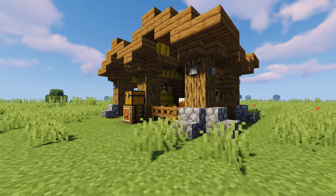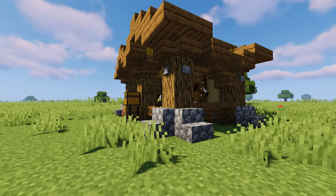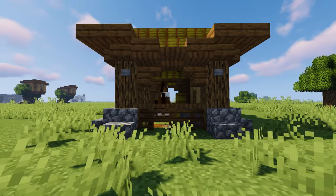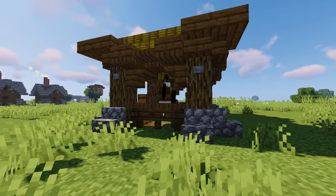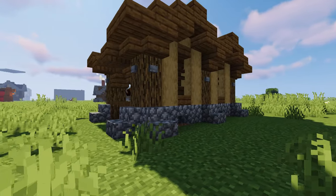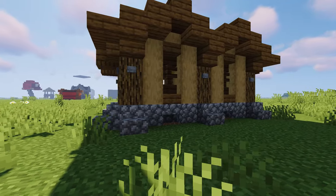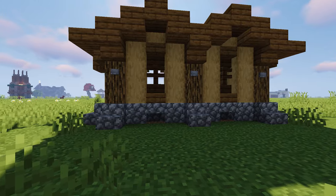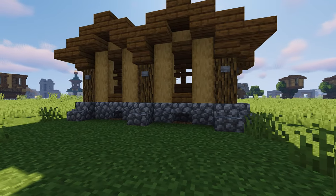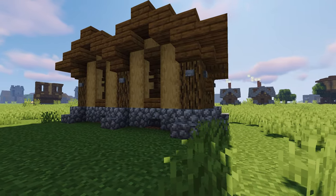One of the main features of this particular stable is the hay bales on the roof. That's something I decided to get out of my comfort zone and experiment with, and I think it came out pretty nice. I also used a bunch of spruce — both the trapdoors and slabs — to detail it and sort of round out the entire build and give the roof a nice whole look.